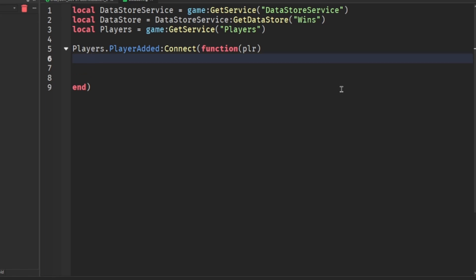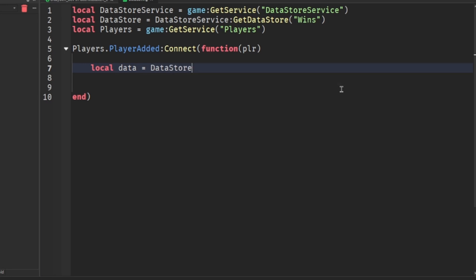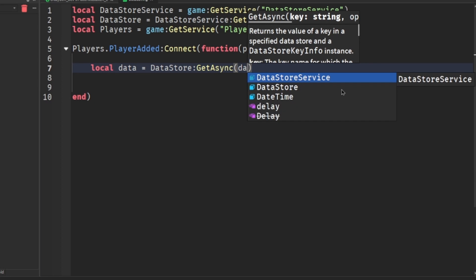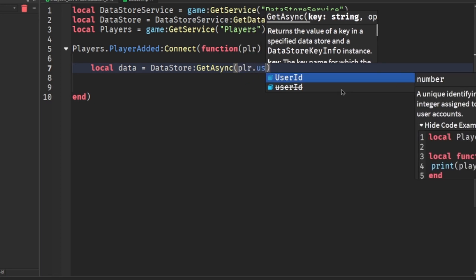Let's put: local data = dataStore:GetAsync(player.UserId) to load the player's saved data using their user ID.